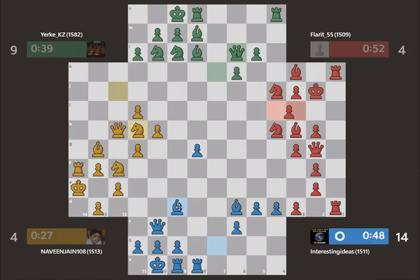At the moment, if you count my new queen, I have six pieces plus the king. Yellow has five pieces, green has seven, and red has seven. So yellow is in trouble. Red has seven pawns, green has five, yellow has six, and I have six — so there's not that much of an imbalance in numbers of pawns and pieces at the moment.